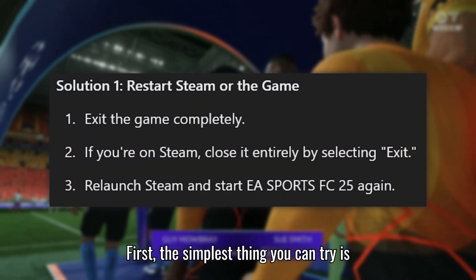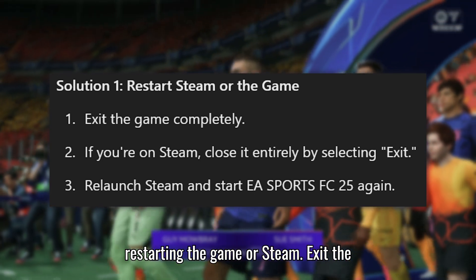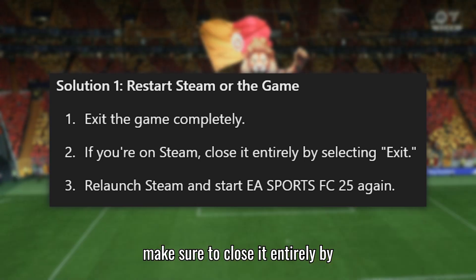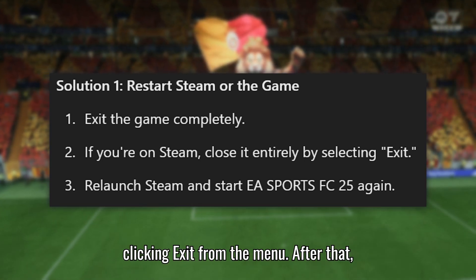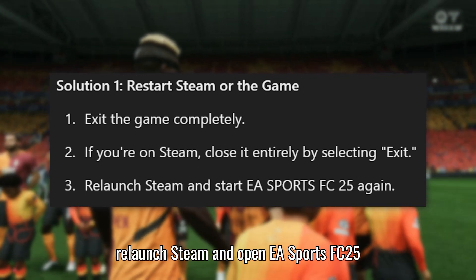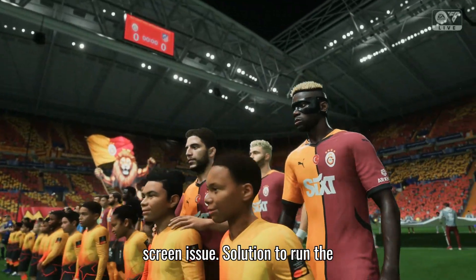Solution 1: Restart Steam or the game. The simplest thing you can try is restarting the game or Steam. Exit the game completely. If you're using Steam, make sure to close it entirely by clicking Exit from the menu. After that, relaunch Steam and open EA Sports FC 25 again. Often, this alone can fix any temporary glitches causing the loading screen issue.